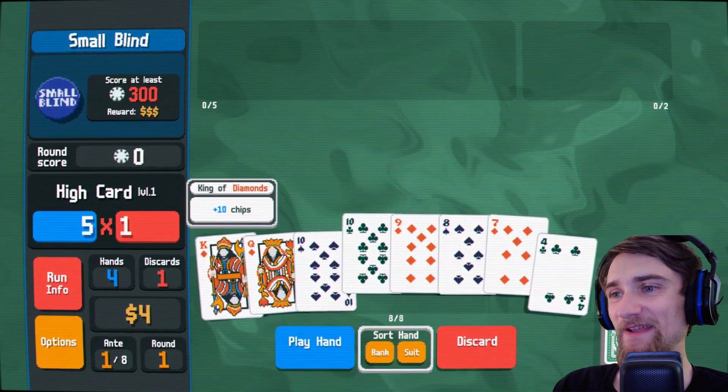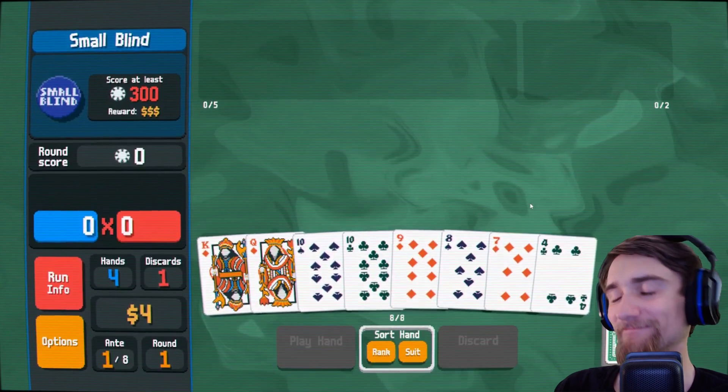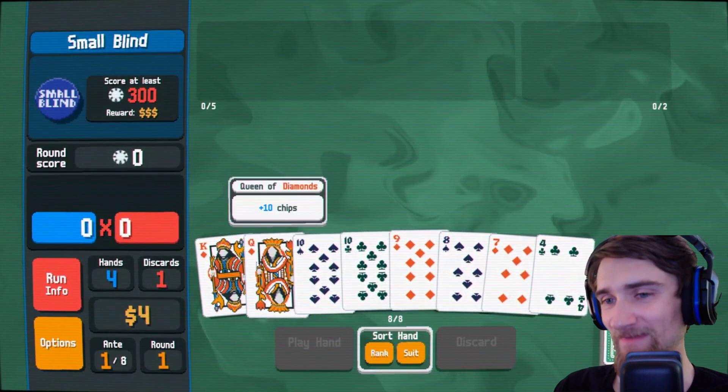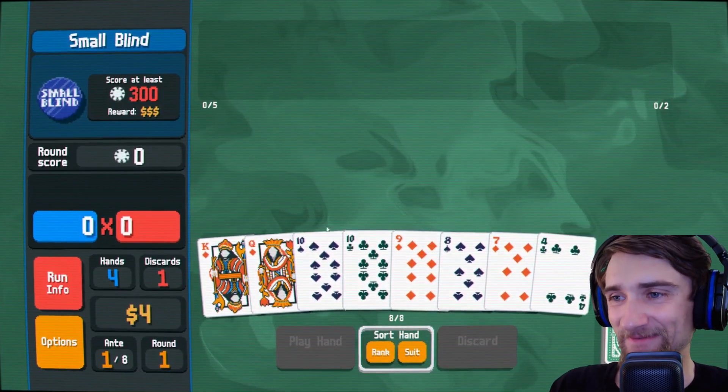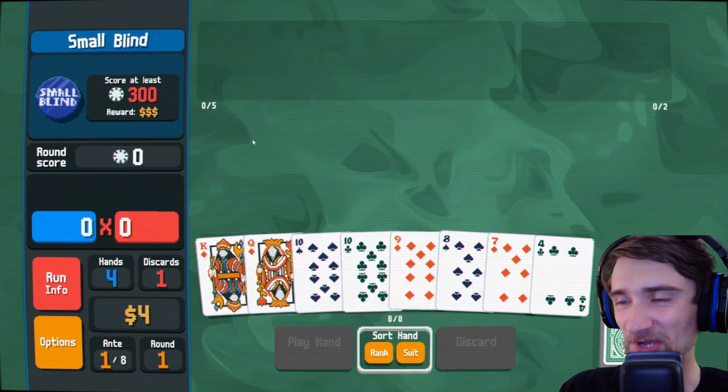Seven, eight, nine, ten, Queen, King. I miss my gaps card. And if you don't know what I'm talking about, click the card in the top right corner and you'll understand why I'm missing some jokers at the moment.